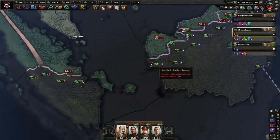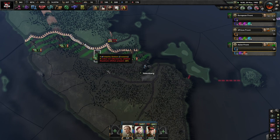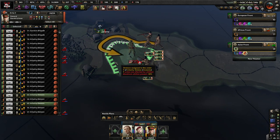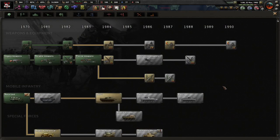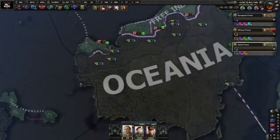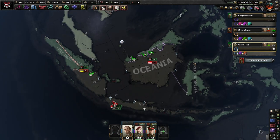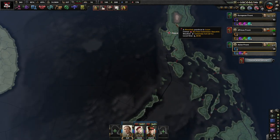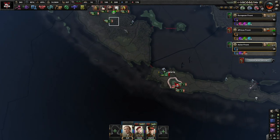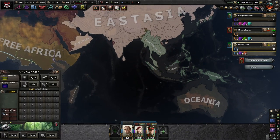Do you see some Indonesian troops on the border up here? You guys should actually still be attacking. We'll go for the 1984 technology now as well because I think it's an okay time to get that done. Then we can land troops here. We do see East Asia at some point attempt to land troops in the Philippines. We might as well also be preparing a naval invasion from here into Singapore and just try to take southern territory.